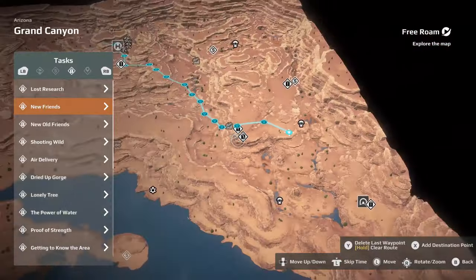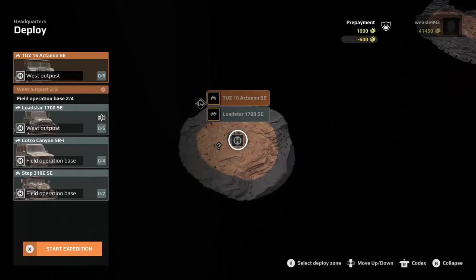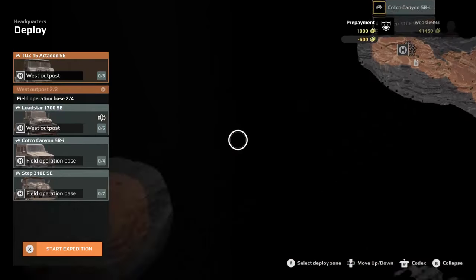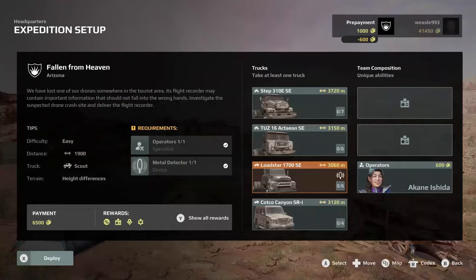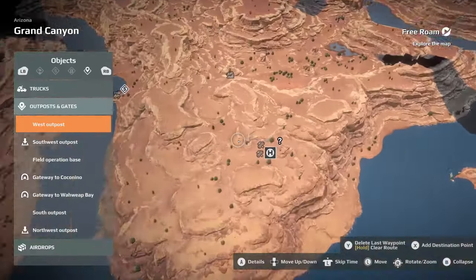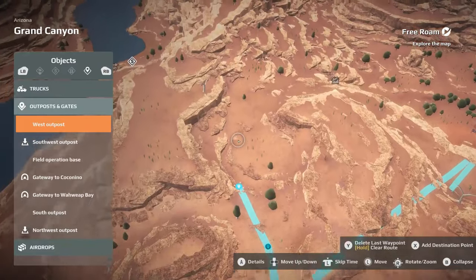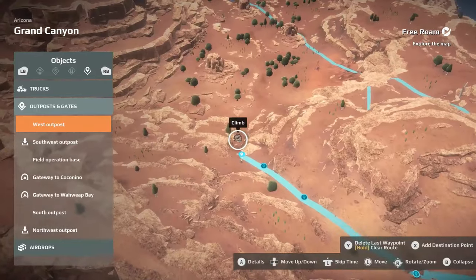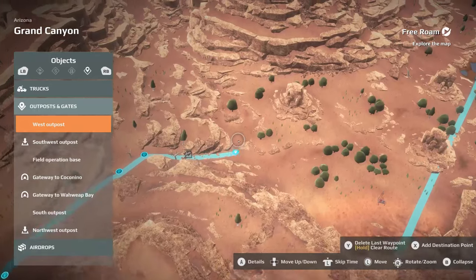After completing that mission it will unlock a west outpost, which you can then spawn in and go rescue the loaf. For this mission you will need a specialist, which is an operator, and you also need a metal detector. From your base you'll go out this way, kind of down the hill — you don't have to follow this path exactly, but there is a climb here which is basically a pretty good path to go up or down. You're going to turn left right here.